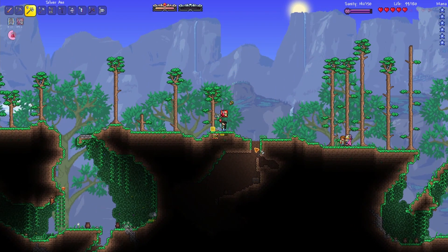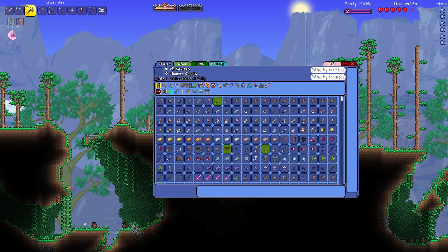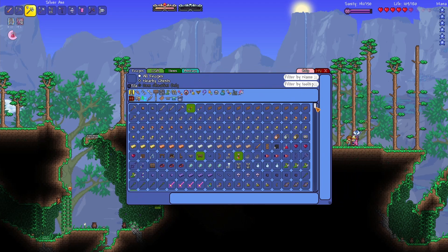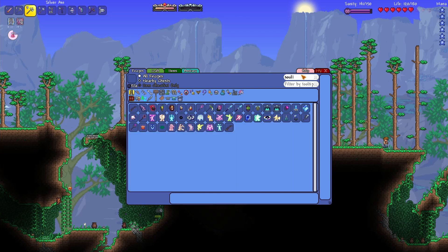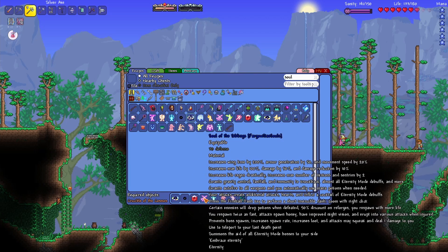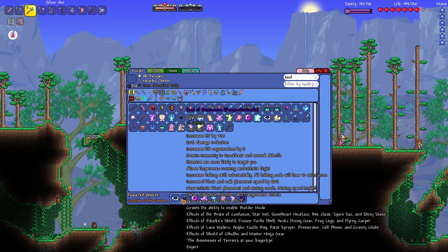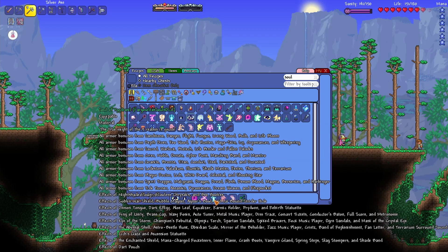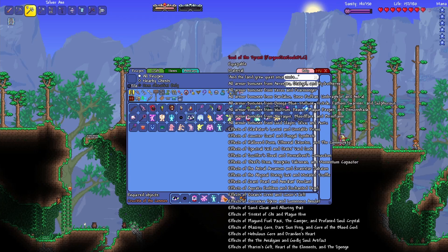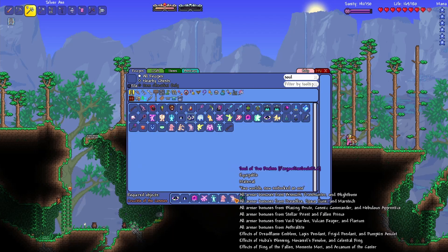I actually have the Fargo Souls Mod DLC, as you guys saw. Recipe browser taking a little while to load in there. Okay, that is lagging. So — Soul of Eternity. We now need Soul of the Siblings, which — yeah, that's fine, this is the usual stuff. Then we have the Thorium Soul, the Calamity Soul, and the Sacred Tools Soul. So we have three more souls to collect now.